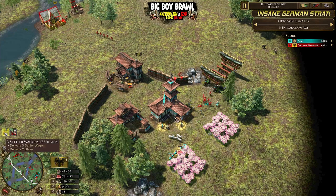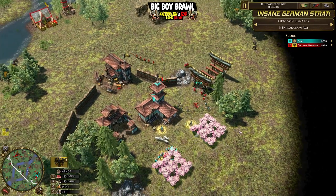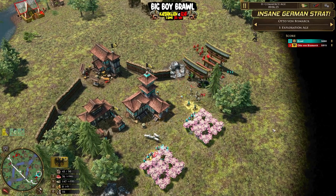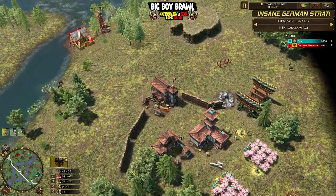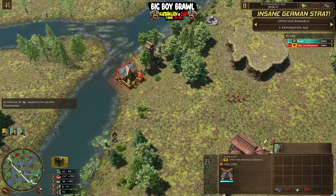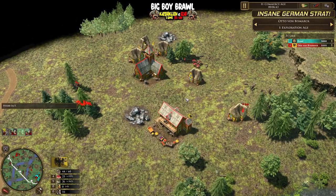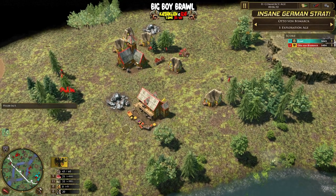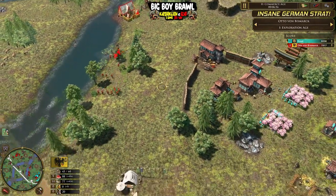The next card coming in isn't a military shipment - it's three settler wagons coming in. Crossbows here are going to have a little bit of trouble because we do now have Ashes on the field as well for Izad. Bismarck is just going to have to back off a little bit and not overcommit too much. We just see continued crossbow production. We also see some houses going down - always being mindful about population with Germany, because a settler wagon is two population in itself, so that's a lot of pop.